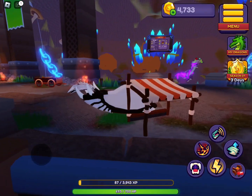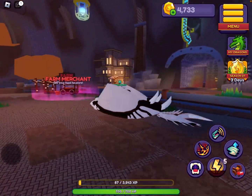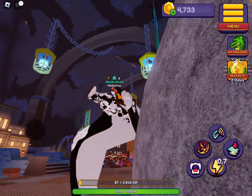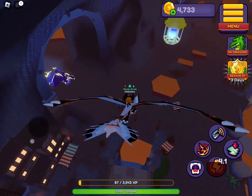Dragons now have a boost button in place of running. This is the little button with the lightning bolt on it, and when you press it, it basically just speeds you up for like a split second. You can also do that when in the air.